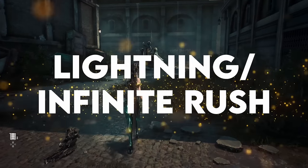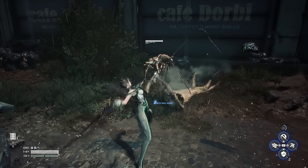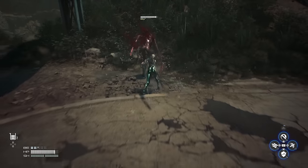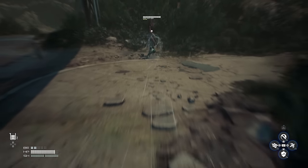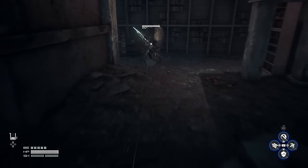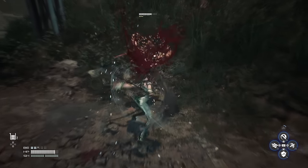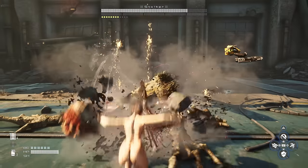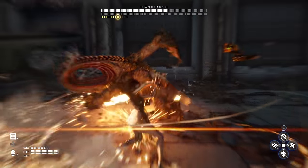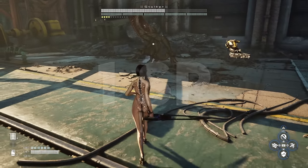I mentioned Lightning Rush earlier, and I think it's the next skill you should consider unlocking. Lightning Rush and Infinite Rush are great for both offense and mobility. When we start the game, we get a rush attack that lets us close in on faraway targets and start our combo — Lightning and Infinite Rush are upgrades to the distance you can travel and ups the damage. Similar to Focus and Reflex Boost, this one will make you wonder how you were rushing without it. The distance upgrade is really noticeable, and you'll be closing in on enemies before they even get a chance to see you. There is a cooldown so it's more of a combat move than a travel hack, but the best part is these upgrades are only a single skill point each, so they're super easy to unlock.